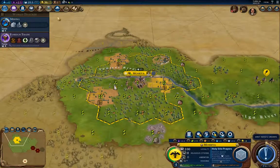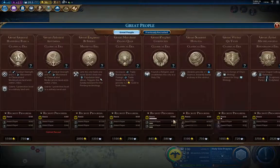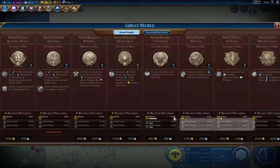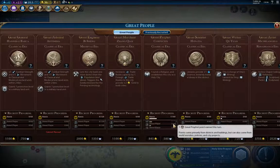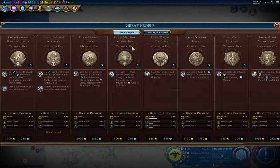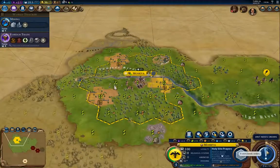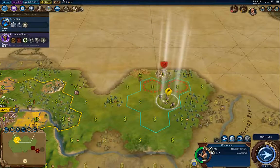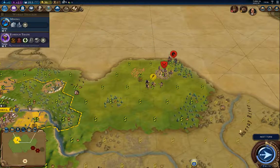We'll do Holy Site Prayers again. We're at 17 out of 60 Great Prophet points, and our nearest rival is getting one. None have been recruited yet, which means nobody's built Stonehenge or anything. I still had the option to build Stonehenge, so go figure.